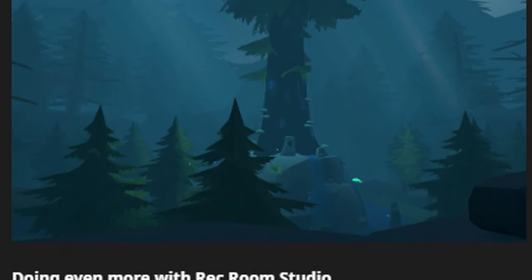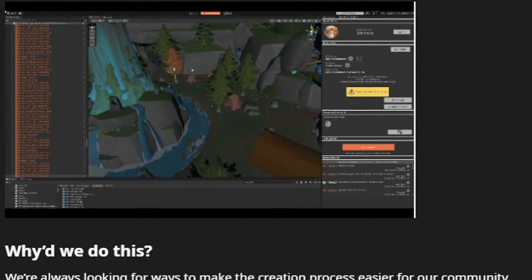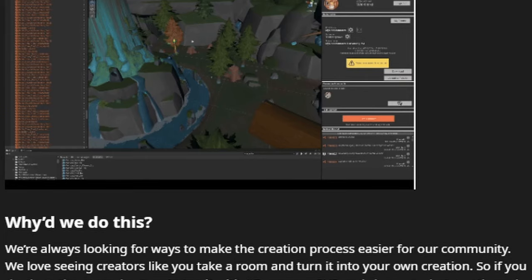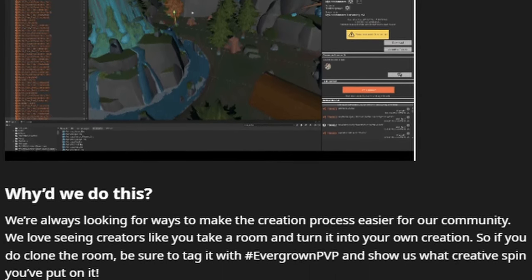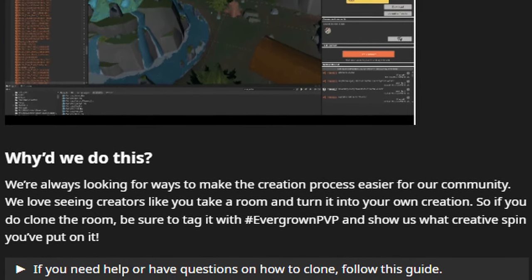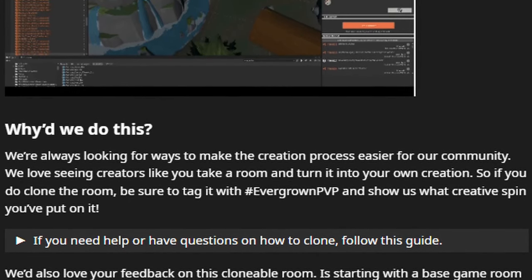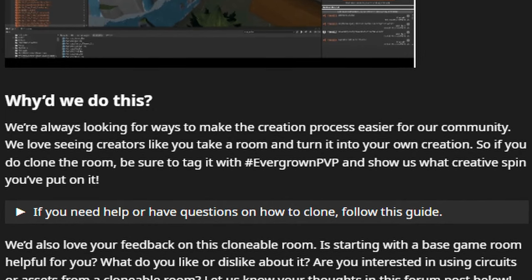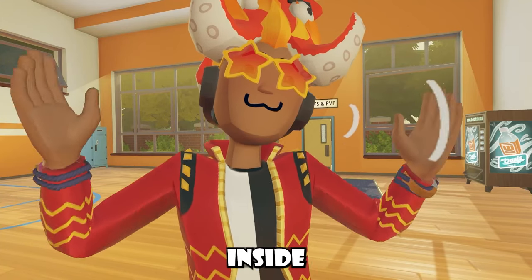You guys can download Reckham Studio there. And lastly, they ask why do they do this? They're looking for ways to make the creation process easier for their community, and they love seeing creators take a room and turn it into their own creation. So if you do clone the room, be sure to tag it with Evergrown PvP and show them what creative spin you've put on it. There's also a guide if you want, and they love your feedback — is starting with a base game room helpful? What do you dislike or like about it? Are you interested in using circuits or assets from a clonable room? Let them know in the forum post below. I'll have this linked inside the description.